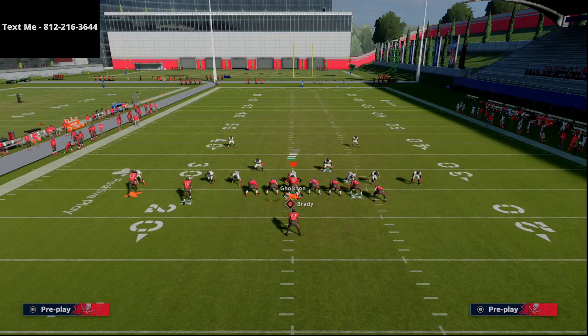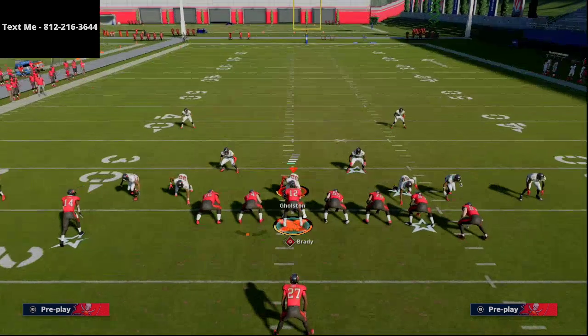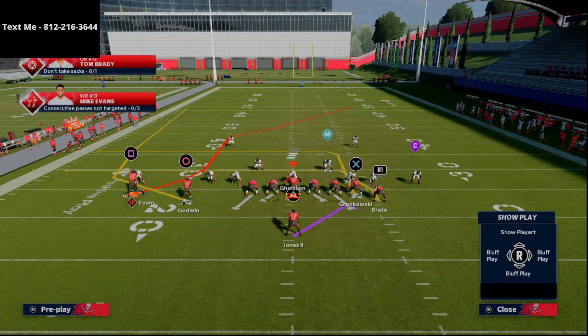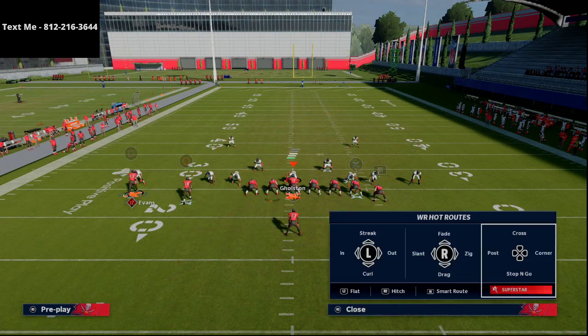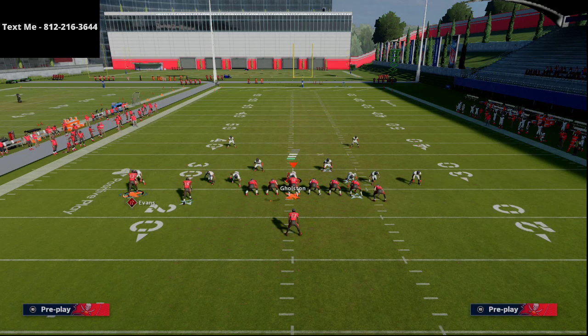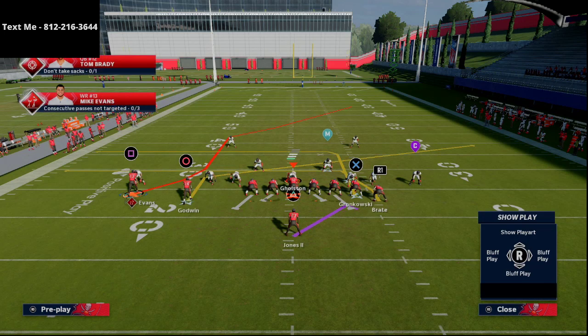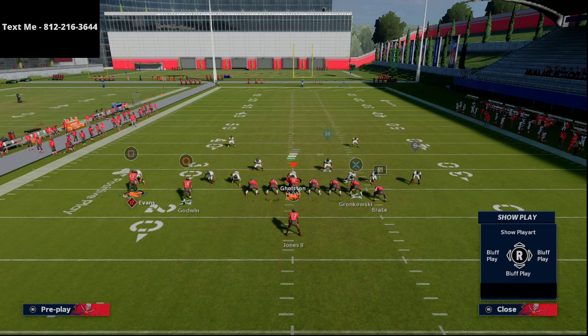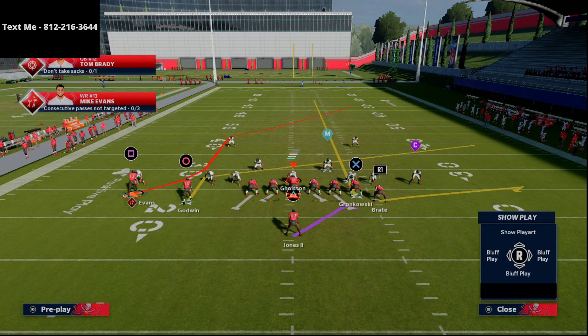This route is even better when it doesn't get pressed. The one thing that can give it trouble is press coverage. Out of this formation, I'll typically take Chris Godwin — you could leave him on the wheel route, but I like to slant him. Then I'll take Cameron Brate and put him on a flat zone, take the other tight end and put him on a streak route, and then I'll smart route Mike Evans.